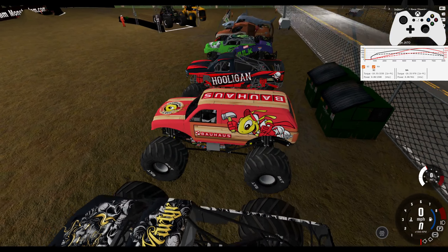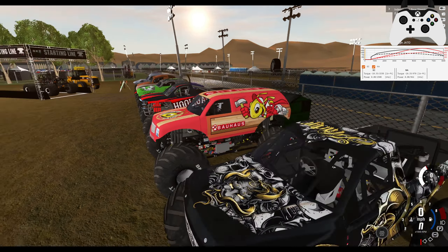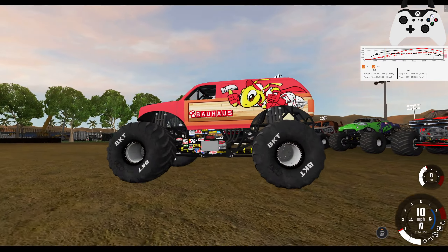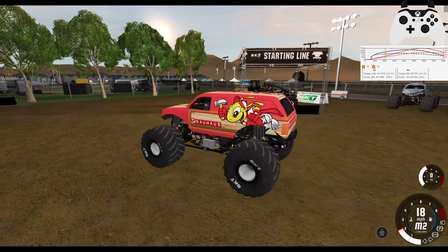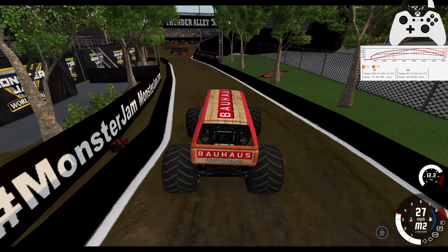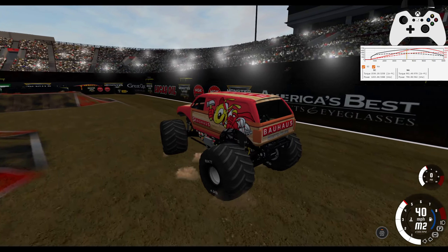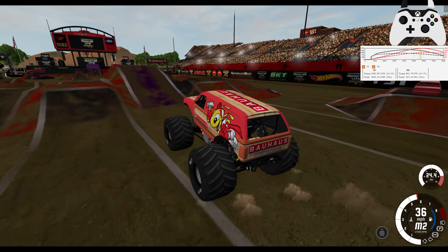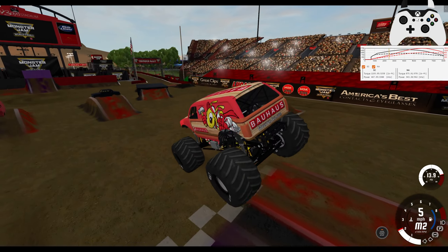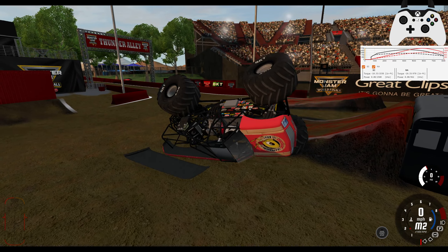Next up we have Bauhaus — an odd-looking truck, but this is one of the trucks that has the new headers from the Bobcat Pack — these are the shoebox mags. I have made a custom file to make them lose power because in theory they're more restrictive, but I haven't implemented them yet. This truck is incredible — there are a few presets for it. It's absolutely one of the best skins that Fusion has ever made and it's a worthy inclusion into the main mod.